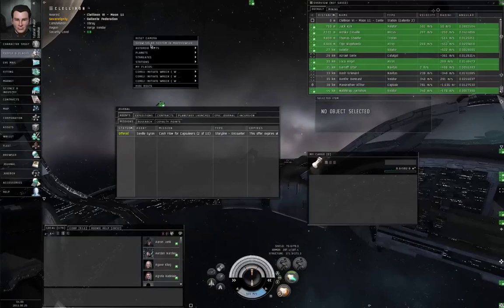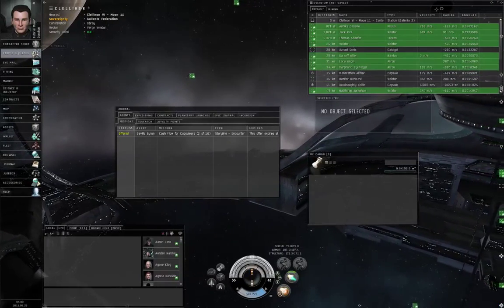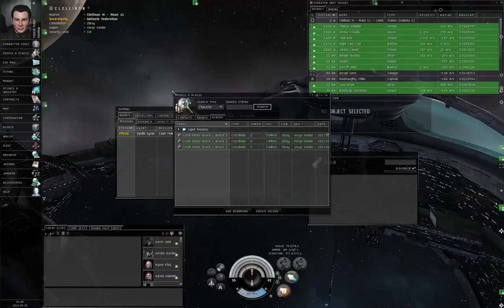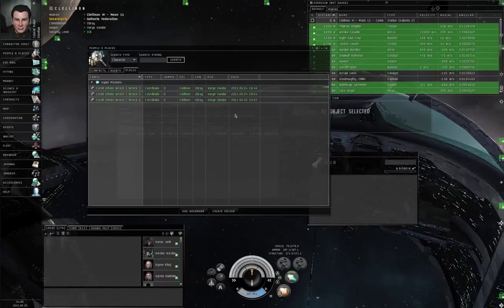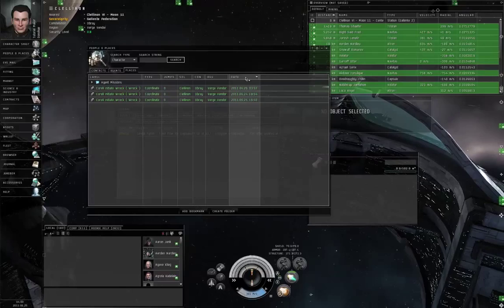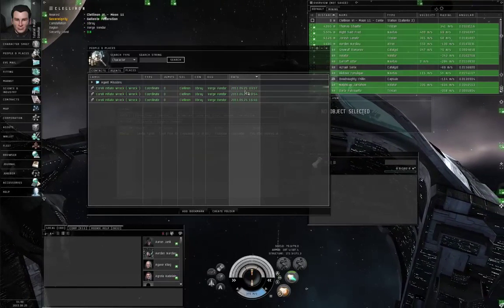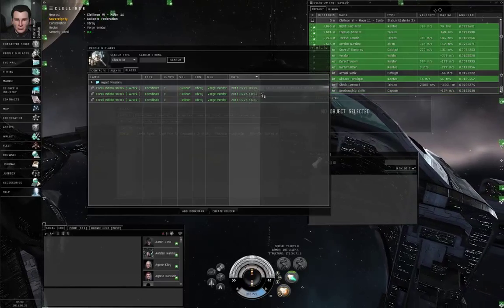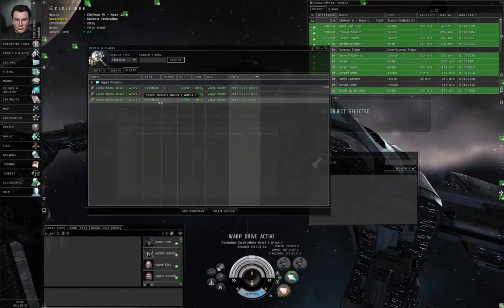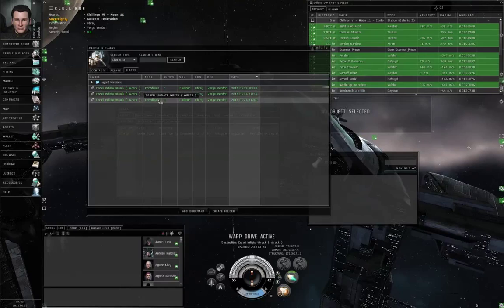Now I right-click an empty space and go to my places — I've got three bookmarks. Which one of these is it? I go to Neocom, People and Places, the Places tab. This is where my bookmarks are organized. I can click the date header and sort these according to time. This is the most recent, so I'm going to right-click on it and warp to location. These other wrecks that they're bookmarking — they're probably not still there.